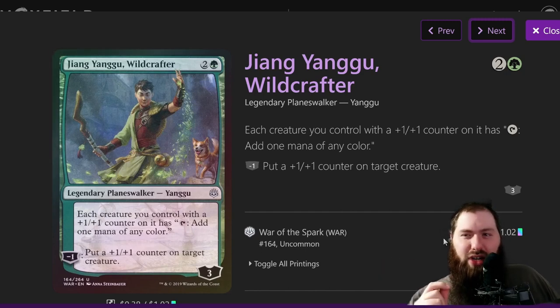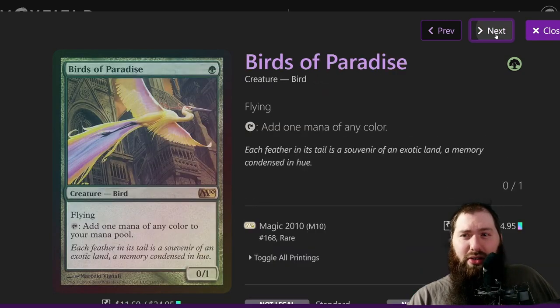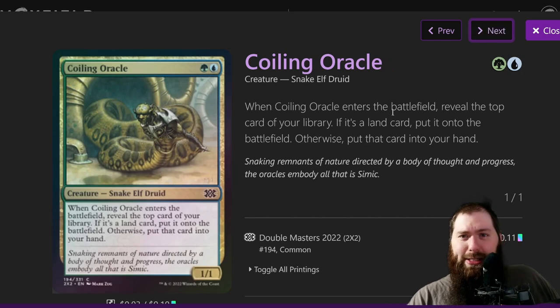The planeswalker I was talking about is Zhang Yangu — he turns all your creatures with one-one counters into Birds of Paradise. Arbor Elf is a mana dork, Birds of Paradise is a mana dork, Cloud of Fairies is a Faerie and basically a free casting creature because you tap two for it but it untaps two lands when it enters the battlefield. Using bounce lands, you could potentially gain mana, but I really don't like bounce lands.